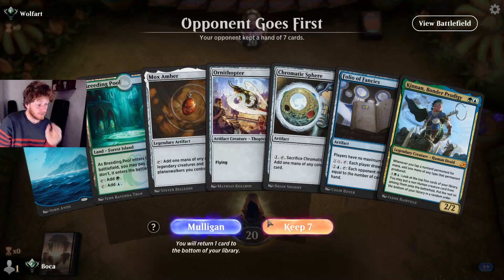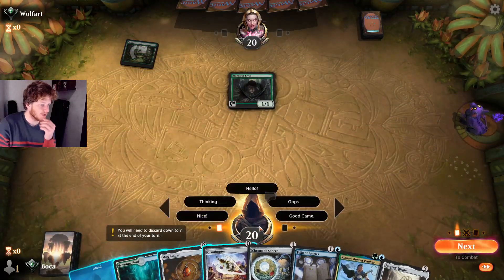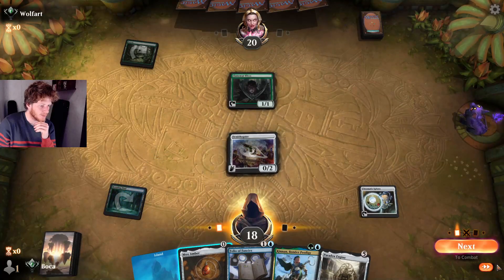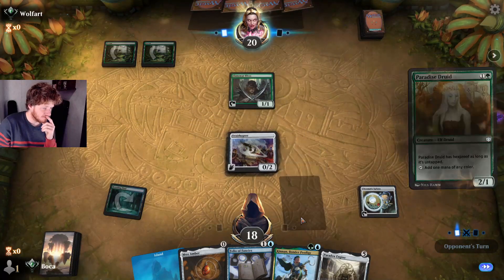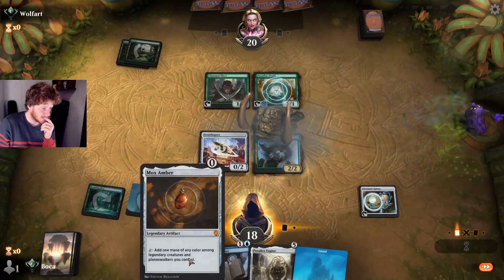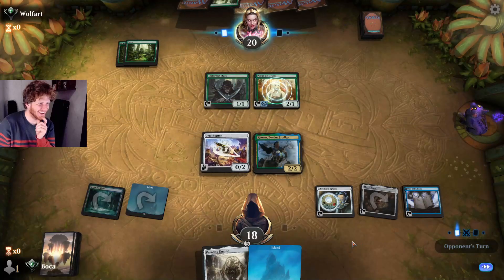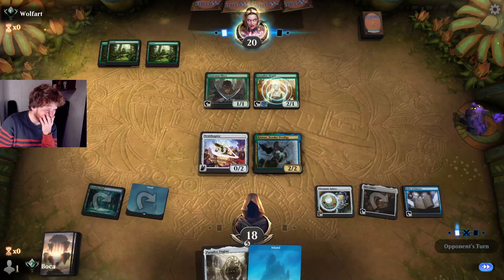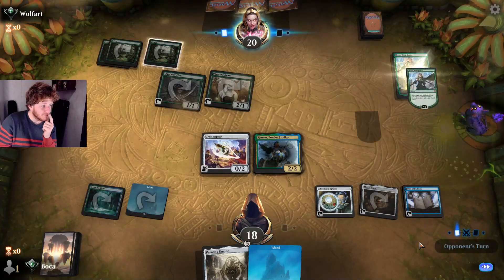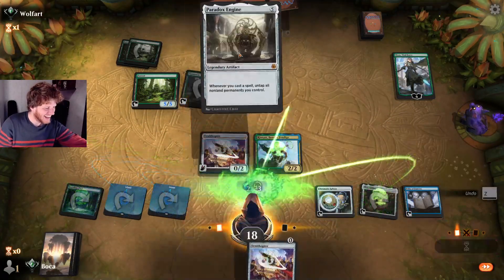Game 4 — our opening hand is really good and we've won three in a row, so we might be due for a loss. We're up against Elves — friendly opponent. We play out Ornithopters so they don't get free chip damage. Play out Folio too.